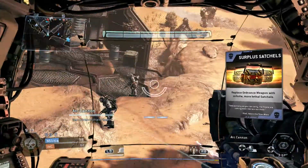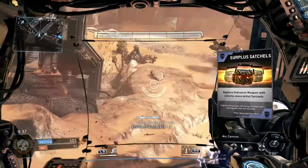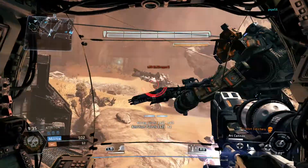Welcome back guys. Goat and Hogg here with another great edition of How Does That Work for Titanfall. In this episode we'll be covering the Atlas Titan. I'm going to turn it over to Goat for some of the basics.